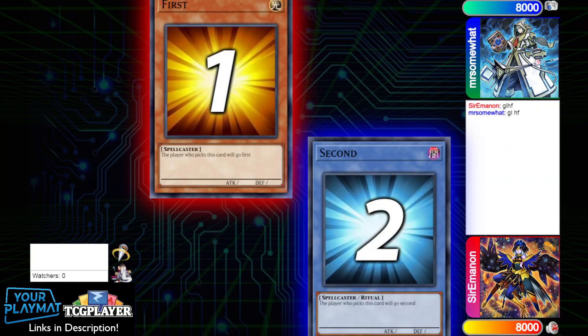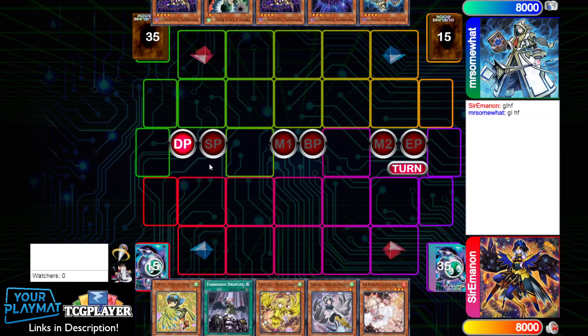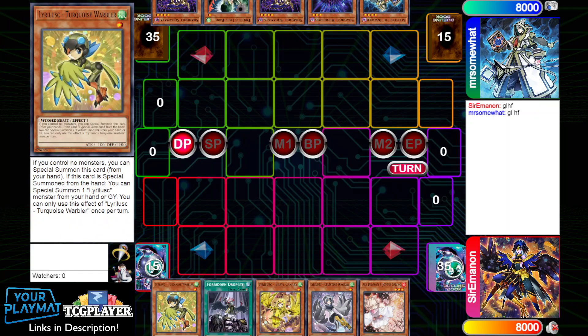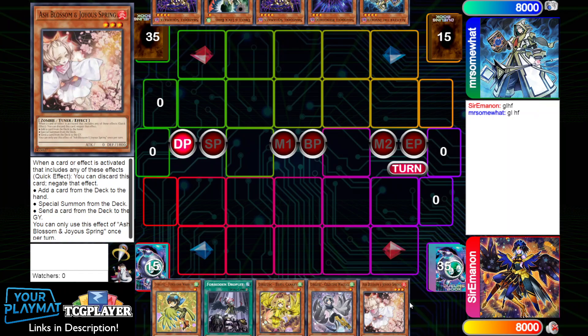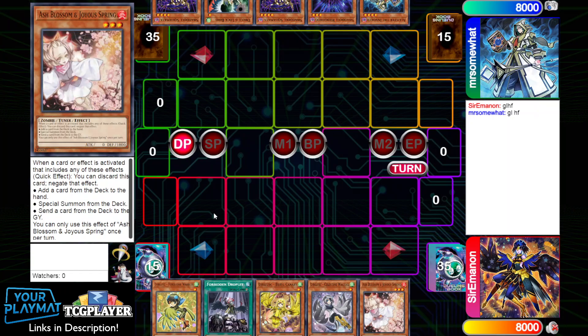We win the RPS and we're choosing to go first, which is very advantageous for us. Our opening hand is Chirquoise Warbler, Forbidden Droplet, Barrel Canary, Celestine Wagtail, and Ash Blossom — a solid hand for going first. One thing to note is that I change my deck lists quite often, and I'm fairly certain this list is not the same as my current one. If you want to see the deck profile I uploaded about a week ago, you can check that out in the top right corner.